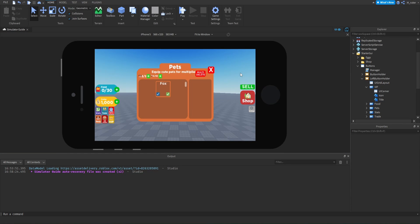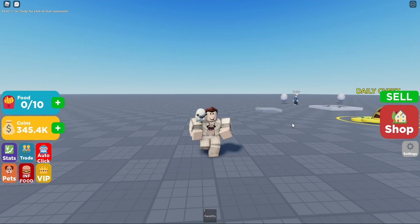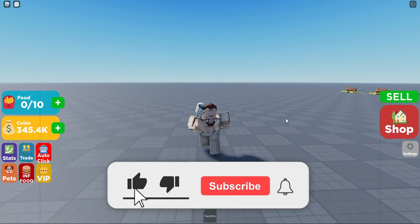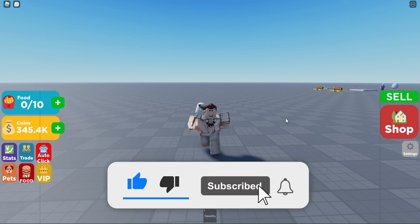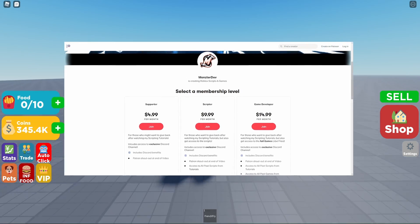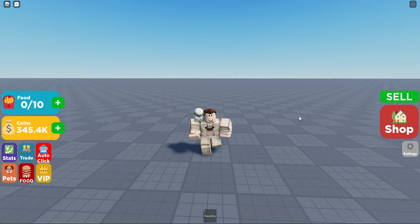If we check on mobile view we can see all the buttons still look fine. The only adjustment I'd probably make is making the text slightly smaller, since with 'Pets' and 'Infinite Food' the text is almost sticking out of the frame. But the series is not about perfecting the GUIs — we're quickly making this so we can get to the fun part, which is scripting. With that all being said, we are done for now with the pet inventory GUI. See you guys in the next episode!